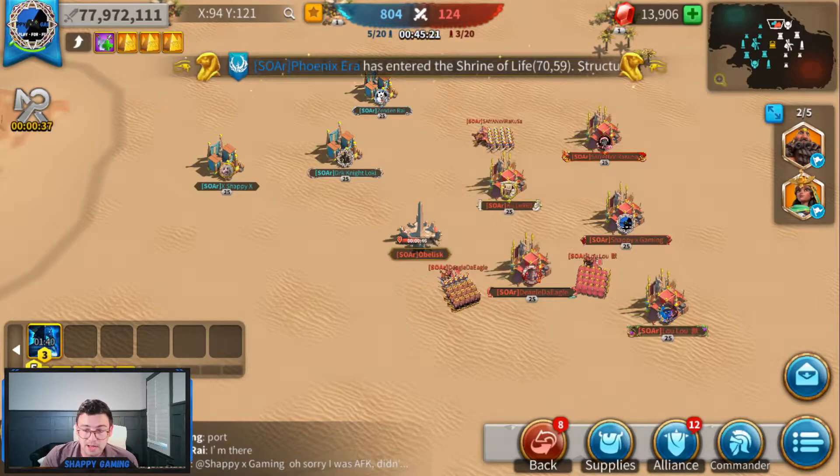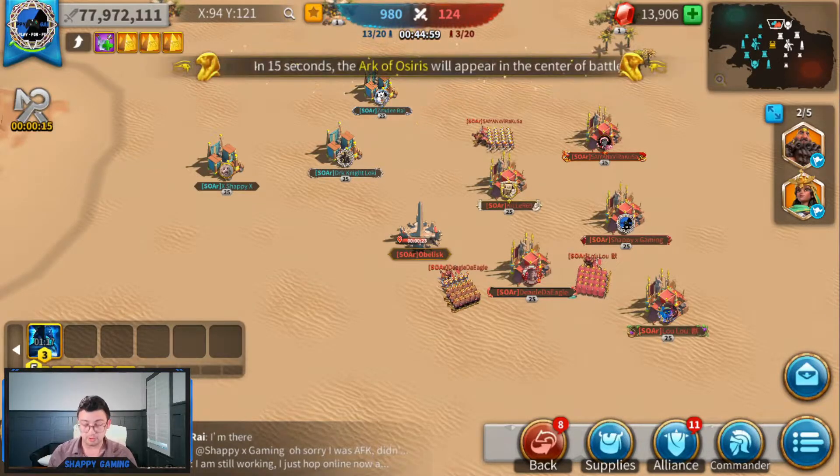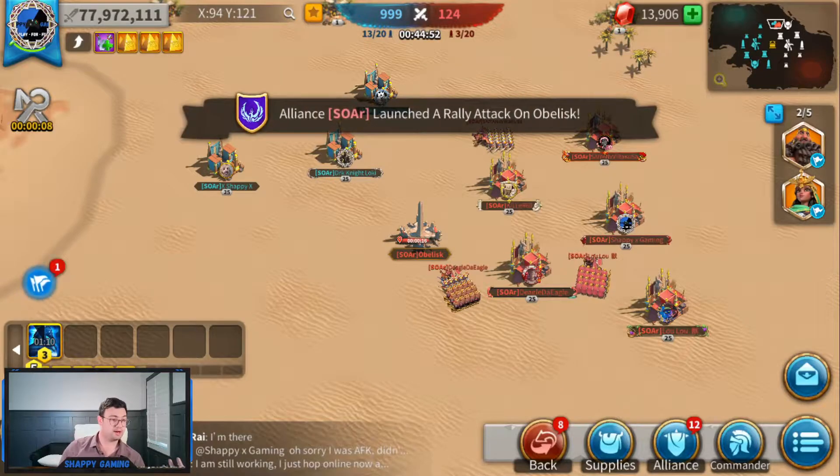We decided to start with Nevsky. We are doing 500k rallies — exactly 500k to a 500k garrison. Obviously I recognize this is not always how it will be in a normal match, but we want an isolated environment where it's super clear what is happening. So Loki launched the rally.